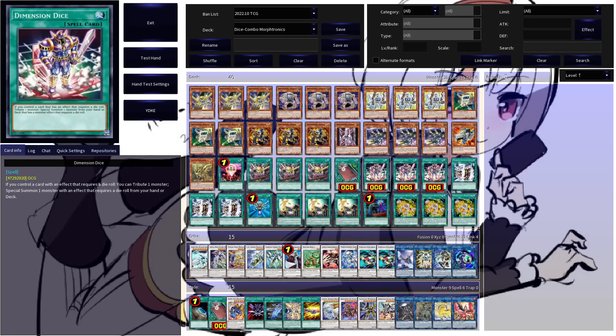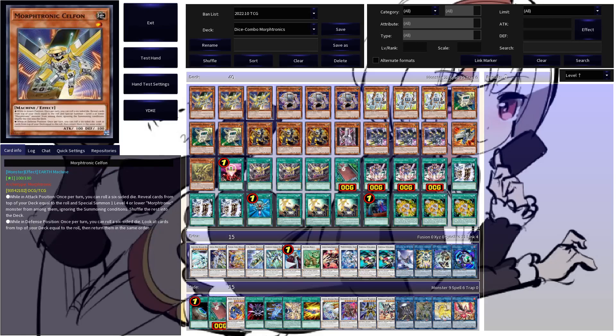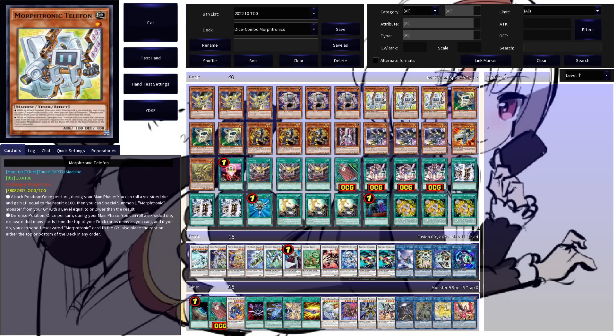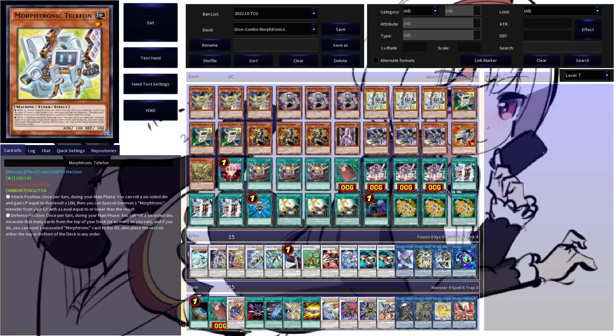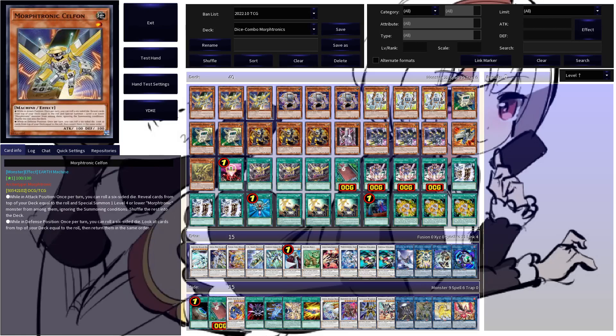Dimension Dice is a normal spell that allows you, if you control a card with an effect that requires a die roll, to tribute one monster you control and special summon a monster with an effect that requires a die roll from your hand or deck. This has powerful implications in Moftronics, especially considering that Cell Phone, Smartphone, and Telephone all require a die roll for their effects.